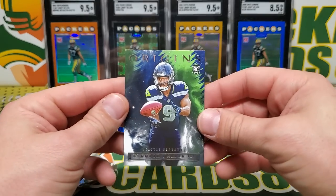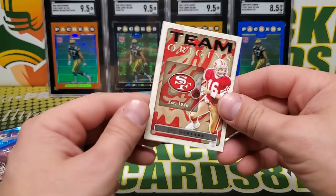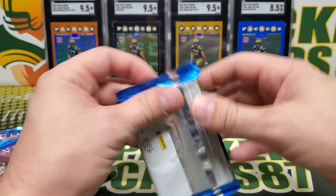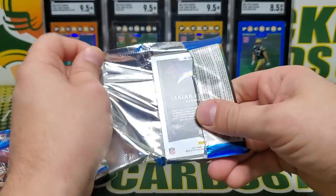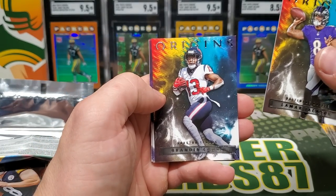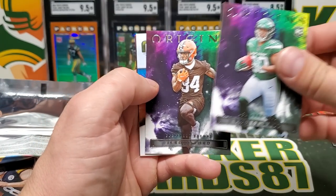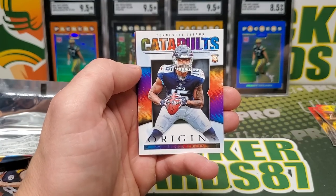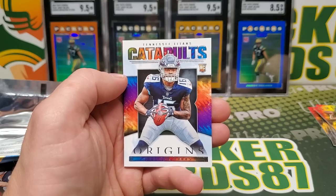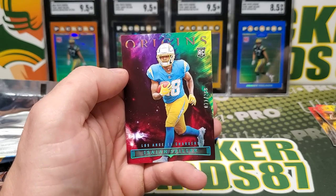Team Origins Joe Montana, Mar Jackson, Brandon Cooks, we got a Brees Hall, Jerome Ford, Catapults, and Traylon Burks — he looks like he's going to be an absolute monster. And we got a numbered Isaiah Spiller, that's out of 299.